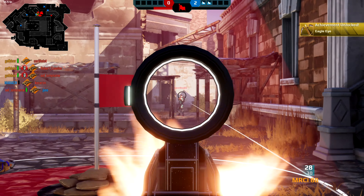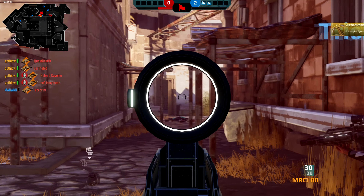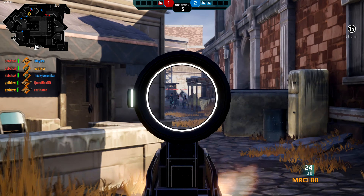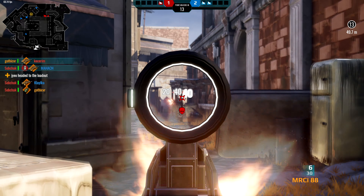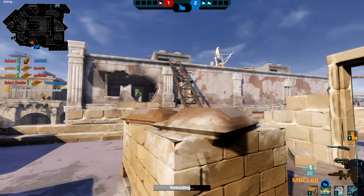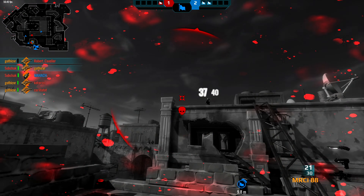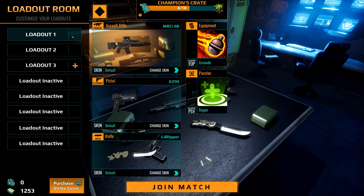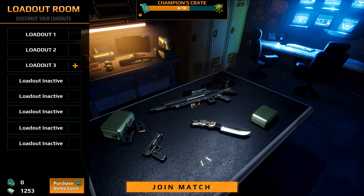Nice little three-piece there, and quad kills in Core. Strike Team mode actually lets you customize your loadouts as well. If you press escape or after you die, there's a return to loadout button in the top right — just go ahead and click that and it'll bring you here.